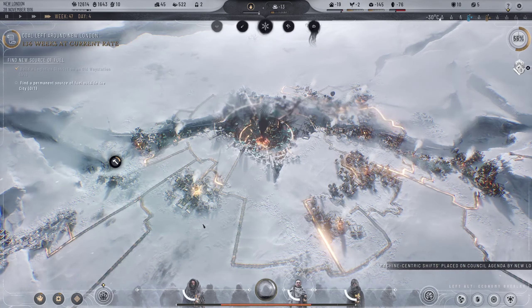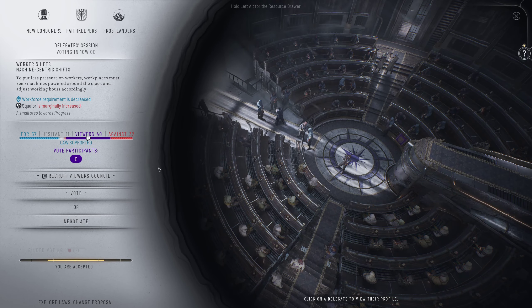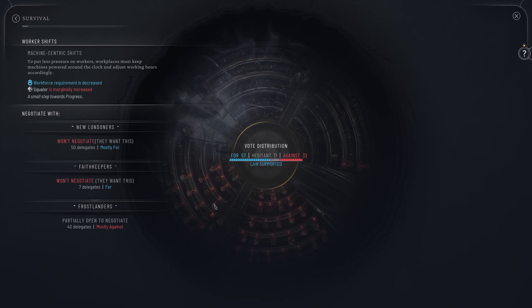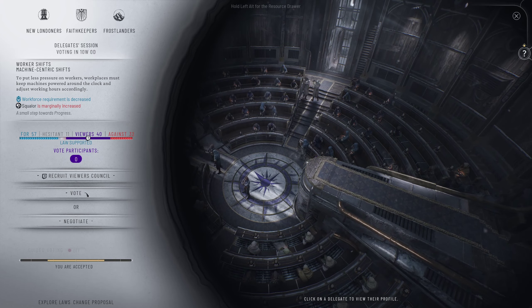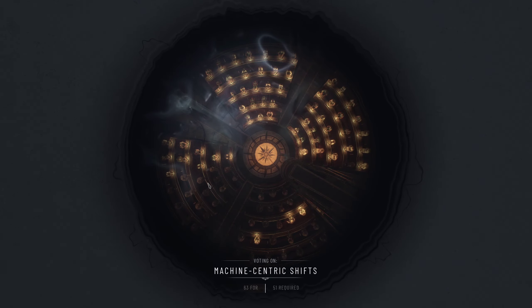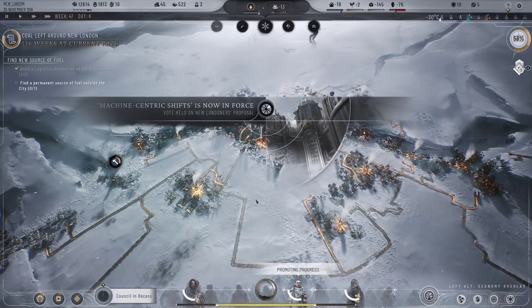Worker shift research - machine-centric shifts - let's see what we can negotiate. We've already got enough support so we don't actually need to negotiate. Law support ready - let's vote and get machine-centric shifts done. They should reduce the workforce requirement. Vote passed - love to see it.